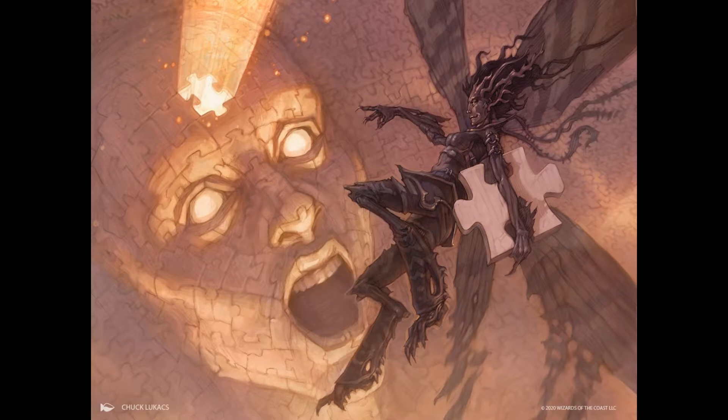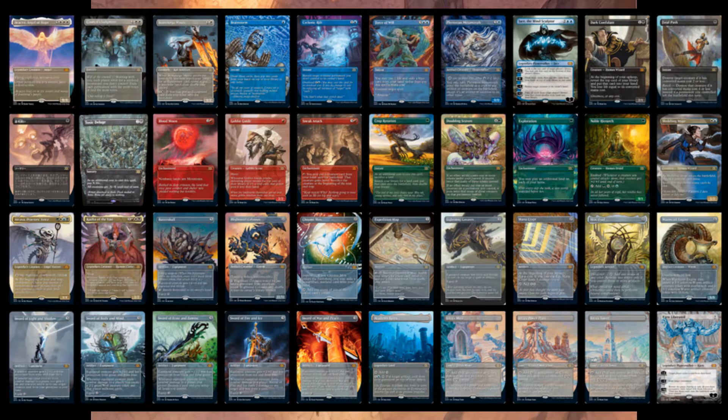Remember that Double Masters will have double rare, double foil, and double box toppers. The borderless cards that are the box toppers can only be found in the VIP packs — they are not available in the regular Double Masters packs. Every booster box of Double Masters has two box toppers, but the borderless cards are exclusive to the VIP packs, which are not cheap — they are a hundred dollars and up.